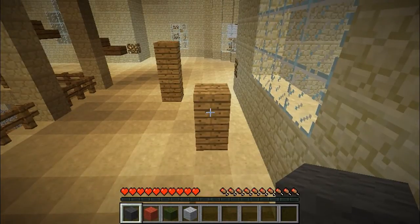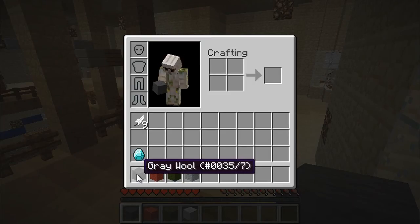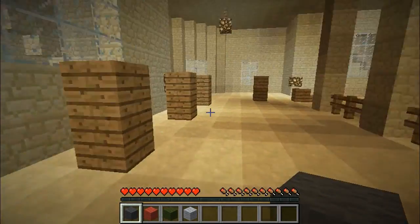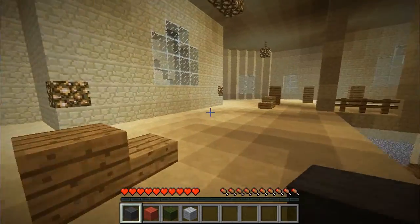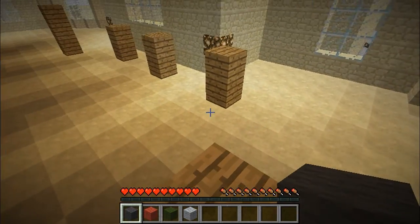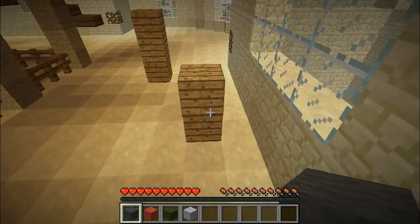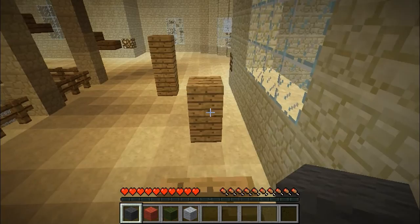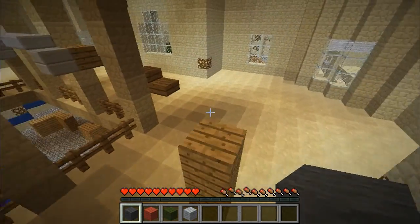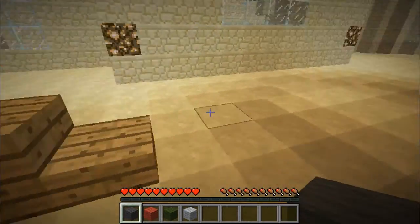I don't know if you guys have seen the new cyan stained clay blocks, but they look kind of like the gray wool in color, but oh my god, they're so epic. I don't know if there's some trick to this I'm totally missing, because I don't do parkour. The only parkour I've really done is on the Hypixel map, which that parkour is like impossible.